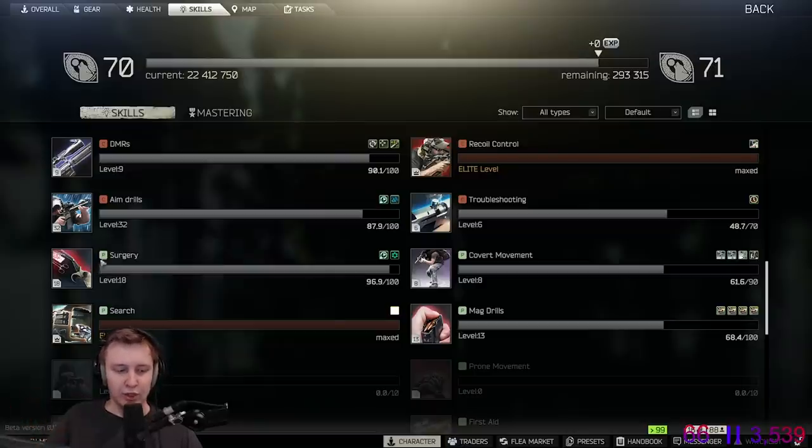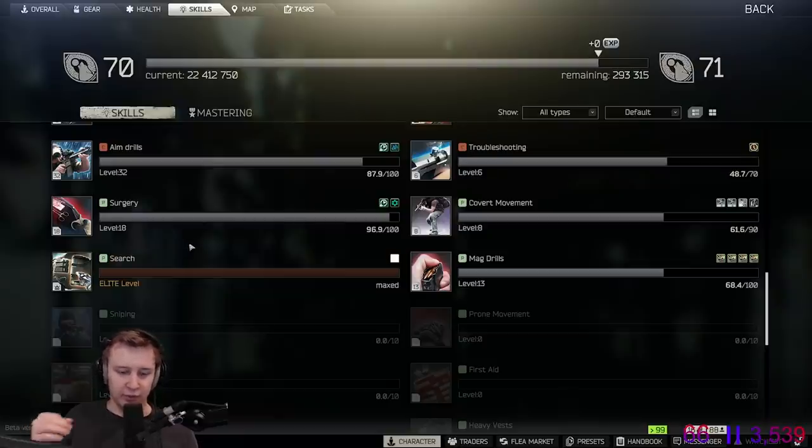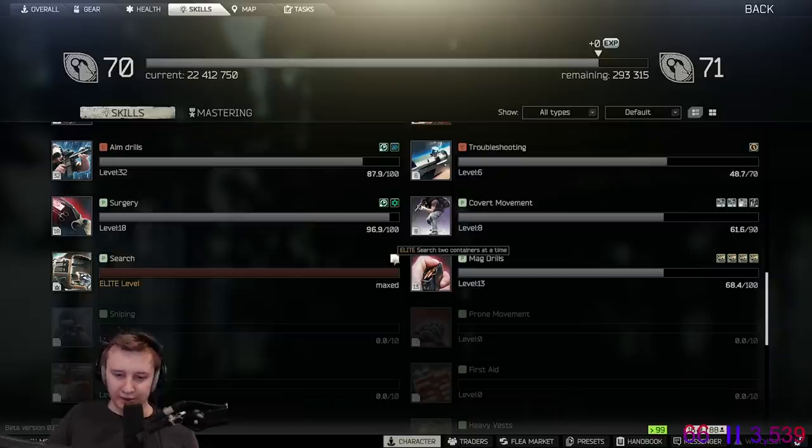Searching: the skill levels up simply by searching things. You can search PMC pockets, backpacks, scavs, rigs, different boxes, crates — whatever. On elite level, you can search two things at once, which means when you search a PMC or a scav, you can search his rig and his pockets at the same time — for example, all his pockets and his backpack simultaneously.